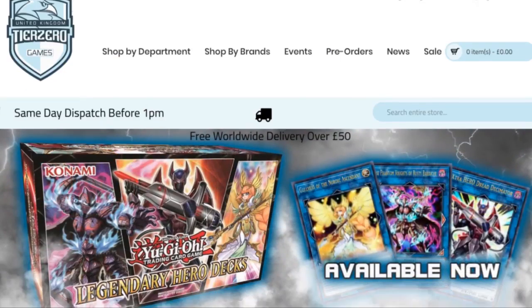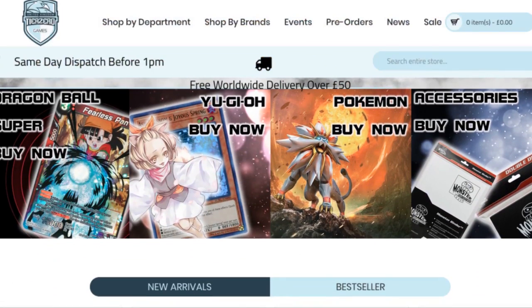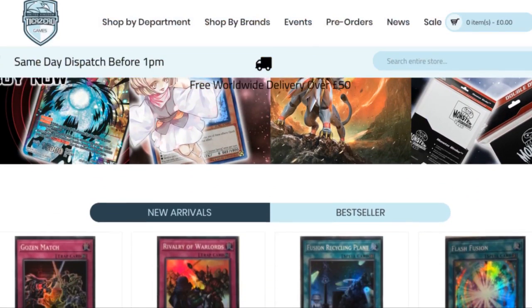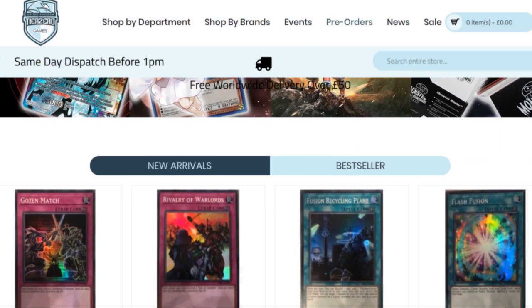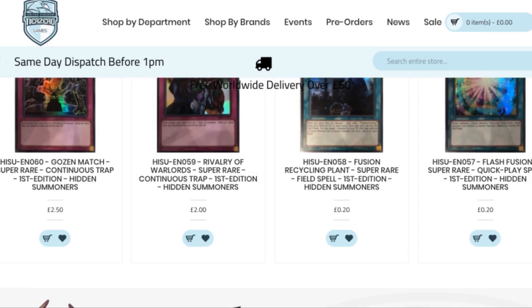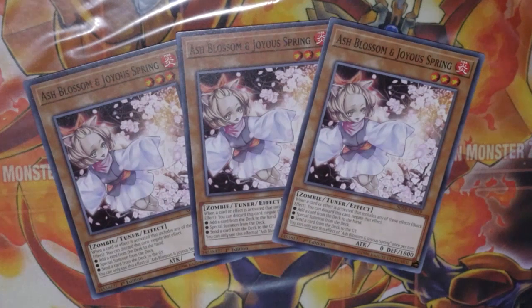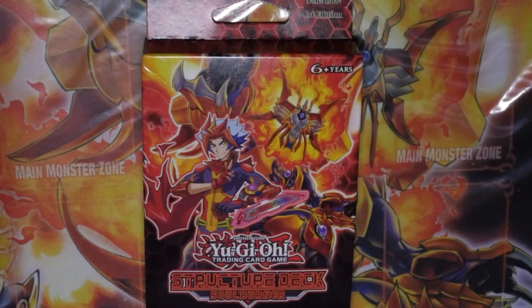Before we get started, don't forget we have an amazing discount code thanks to Tier Zero Games. Put in 'ZWGames5' to get 5% discount on your total order at tierzerogames.com — links in the description below. Stay tuned to the end to find out how you can be one of three lucky winners to get your hands on an Ash Blossom and Joyous Spring.